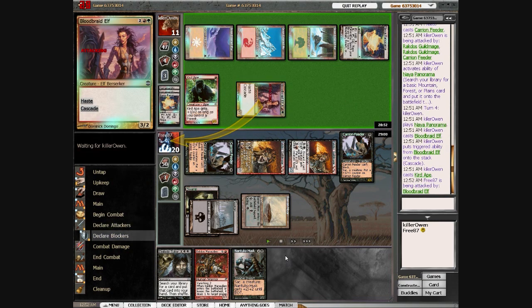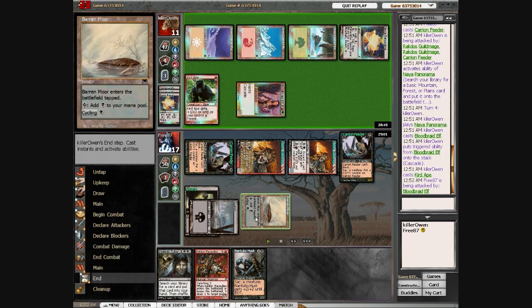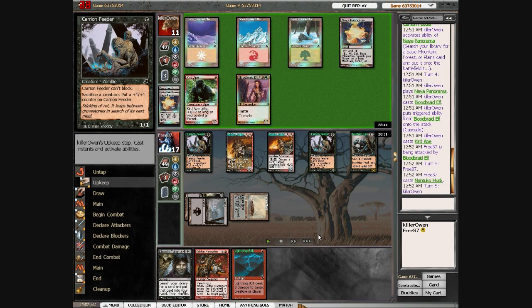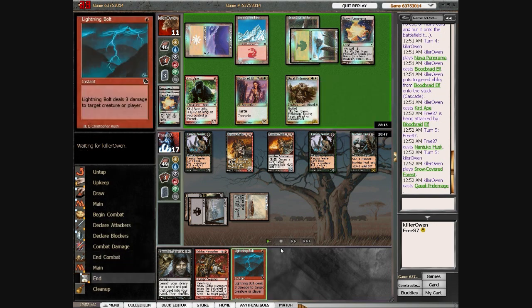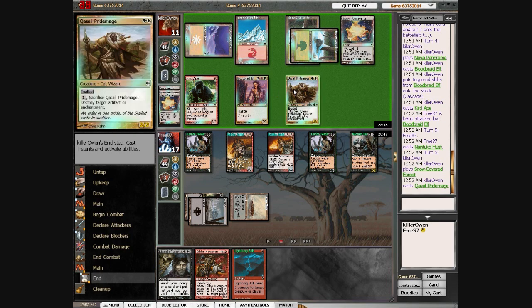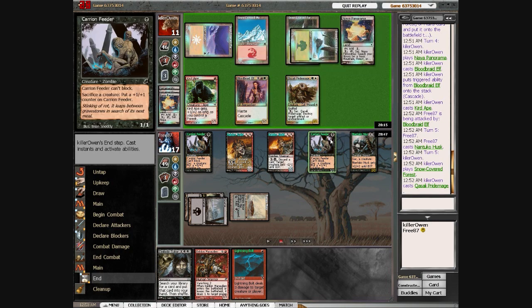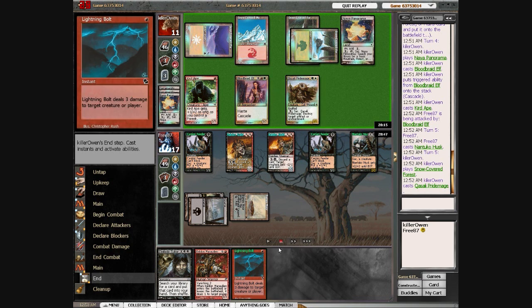He goes ahead and attacks in with Bloodbraid Elf. I wouldn't have attacked in because he's quite far behind in tempo — that seems like a bad play to me. Here I hit a useless Lightning Bolt and I can attack in with anything. I'm happy to trade Nantuko Husk for Bloodbraid Elf, but I'm not happy to trade Nantuko Husk plus Carrion Feeder for Bloodbraid Elf. Because if he had attacked in with the Bloodbraid Elf and not cast the Qasali Pridemage, I would have just traded the Carrion Feeder for the Bloodbraid. But I guess he's worried about tempo, so he decides not to attack.